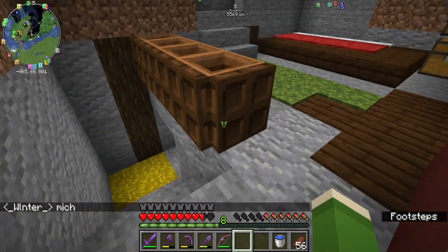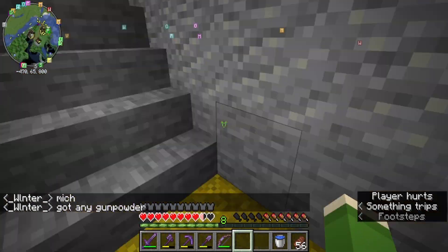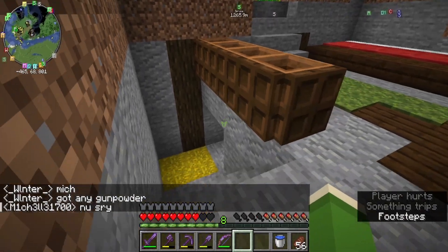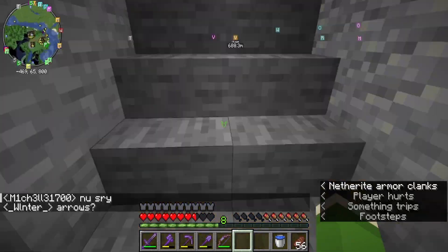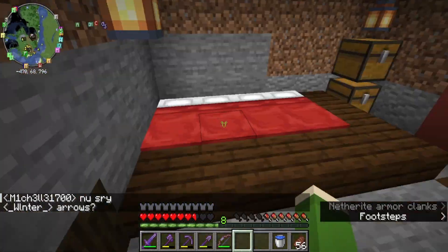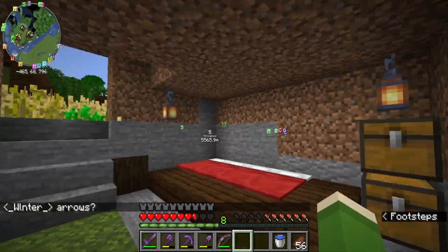I added this because since we're going to have villagers up here, I don't want them to fall down. They'll only take half a heart now because it's hay. So I got four beds, four composters, and I just decorated a little. They do have access to the farm.